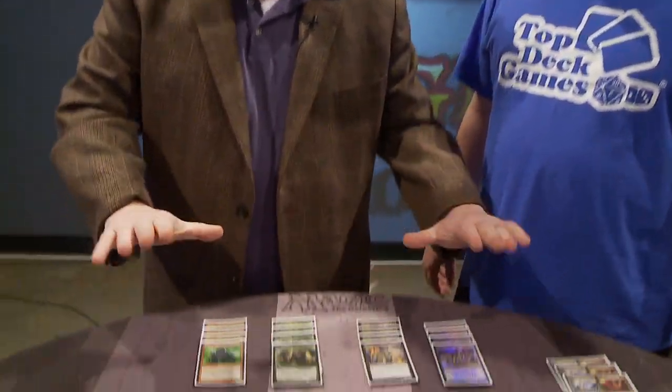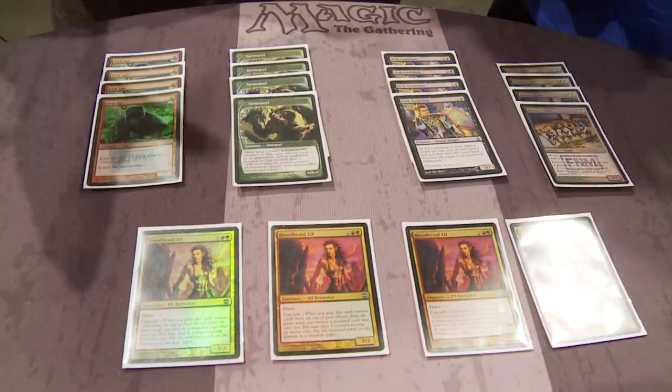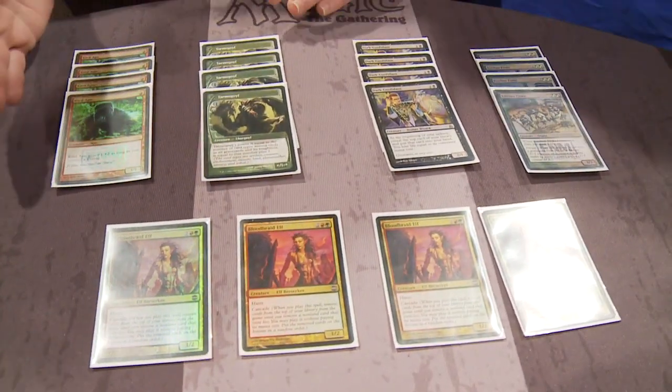Now, there are all sorts of decks you can play in Modern. Tom's decided to go with Jund — black, red, green — from the Shards of Alara block, one of the five different triangles of mana. So let's take a look at the deck. We're going to start up at the top here with a nice straightforward suite of four copies of four creatures.